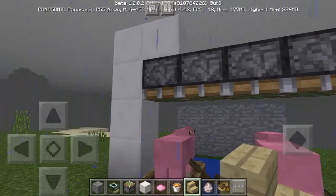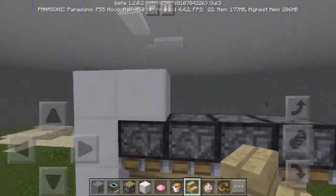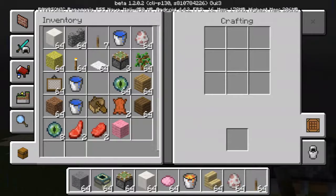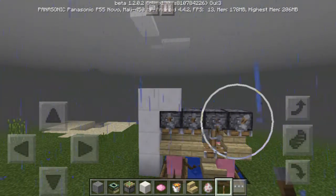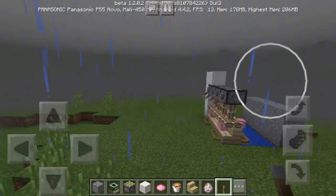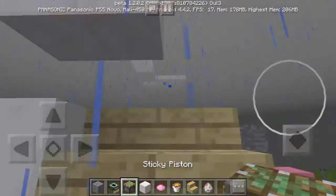Now what we're gonna do is put some wooden stairs through it. You can make the pillows of any color. We're gonna take a lever and put it here. Push every lever — and here you go. It is basically done. The whole stuff is some of a mess, not that much.